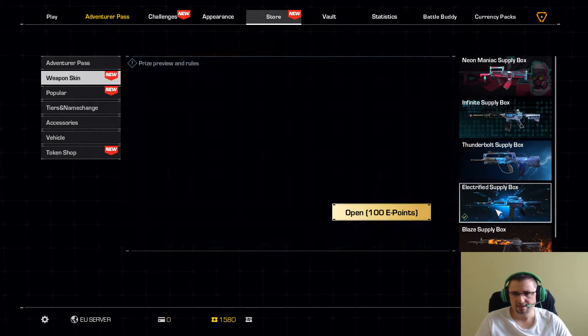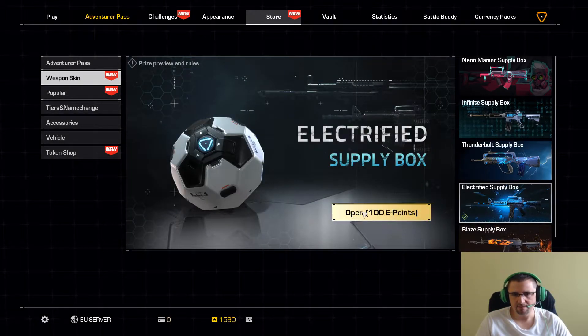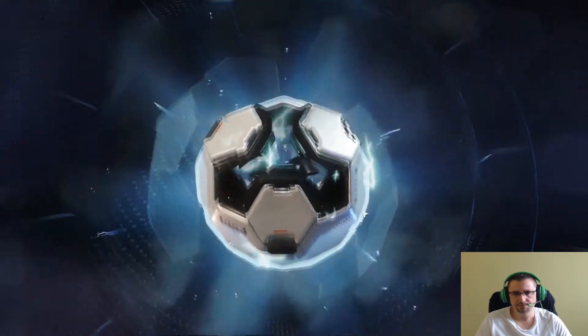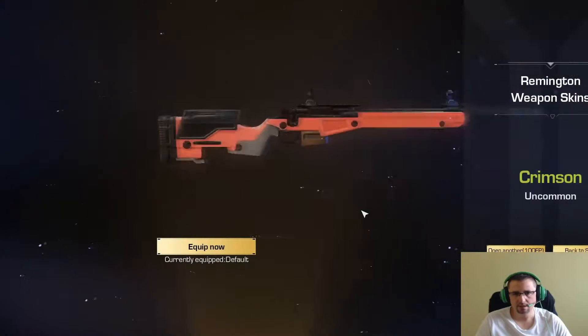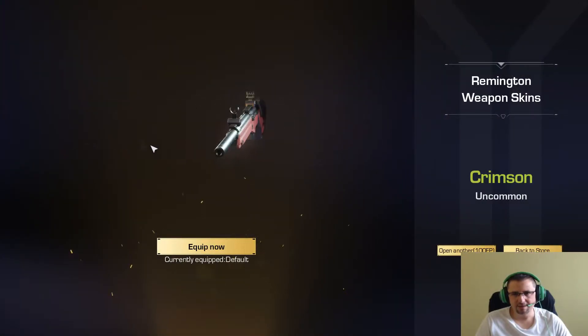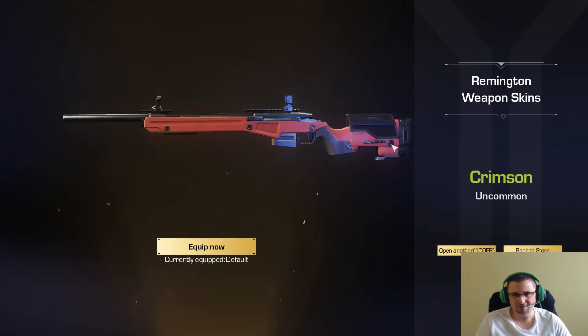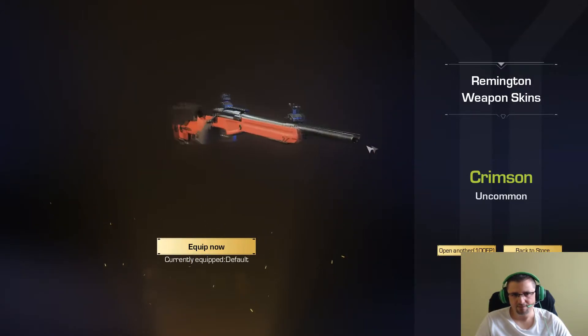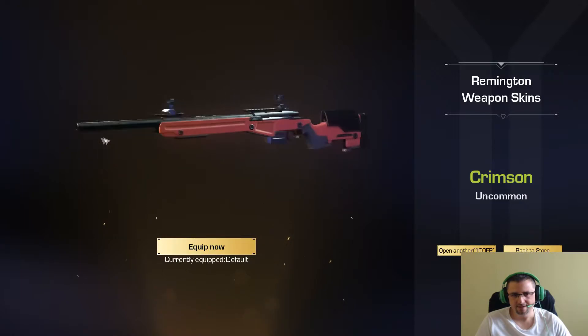Volvemos atrás y vamos con Electrified. Aquí tenemos una Remington en color rojo, qué guapa también.